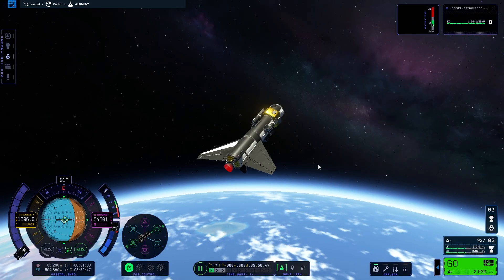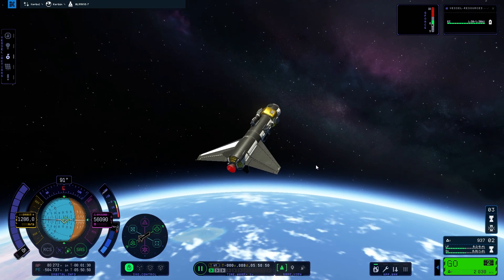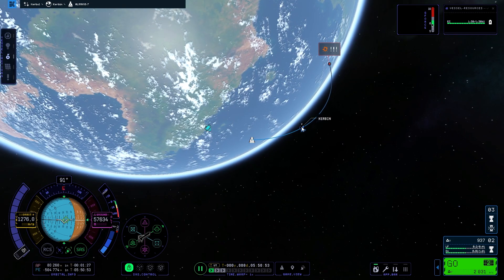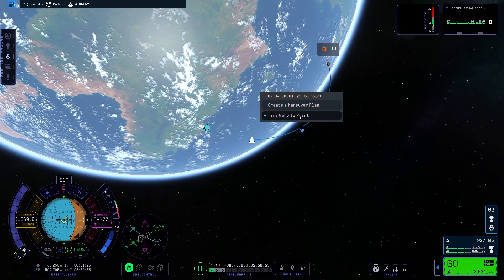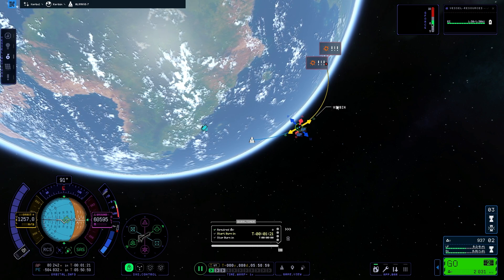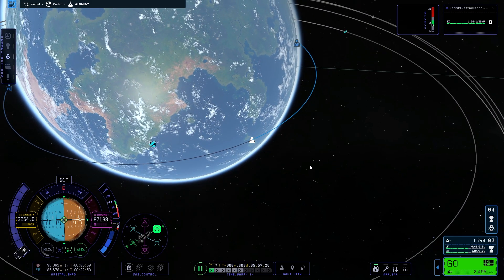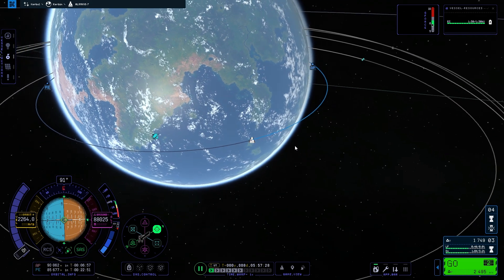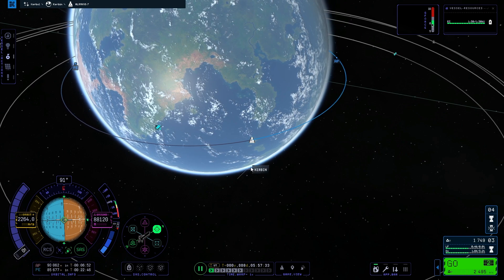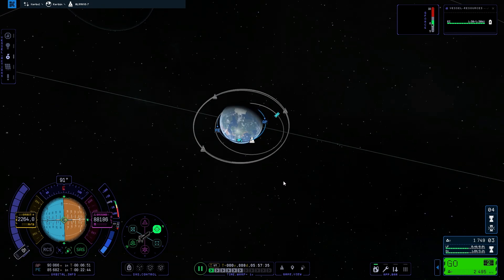We are definitely going out of the atmosphere. Let's go ahead and plan our maneuver — I don't love this interface, but let's add a maneuver. And now we are in a very nice stable orbit around 90 and 85, which is very, very good.